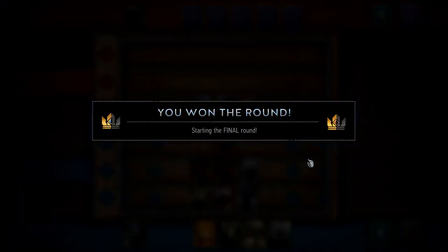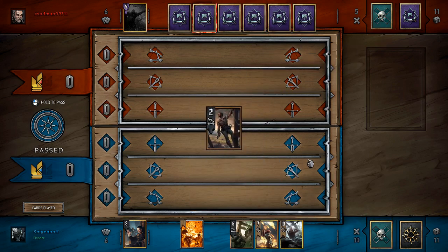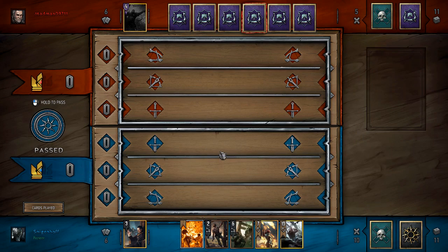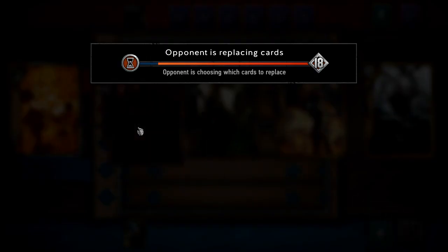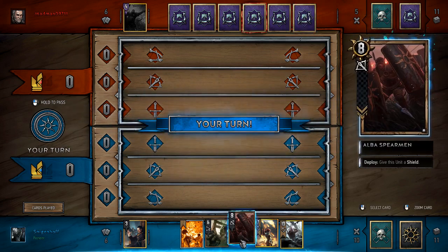Alright, we're even going into the last round. I've got two golds in my hand, plus a Scorch. And a Cow Thrower. Don't really need this right now. And we've kind of nerfed his graveyard a little bit.